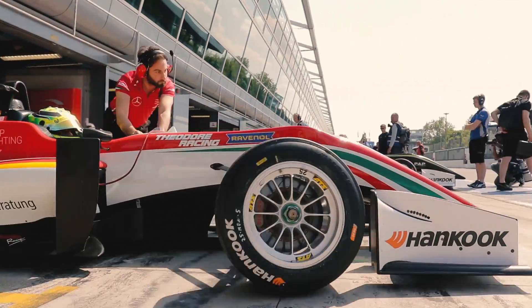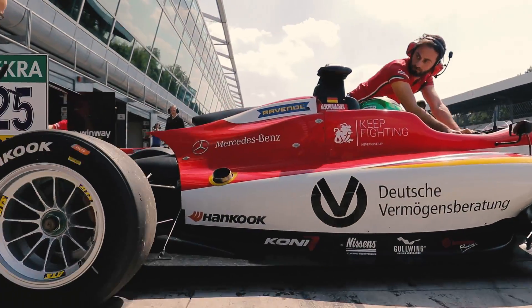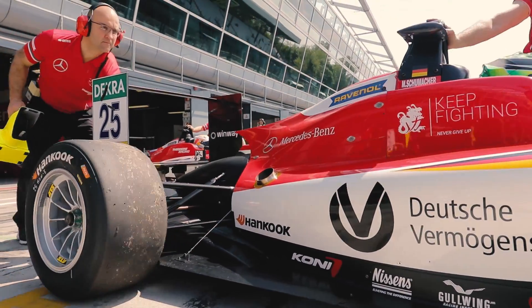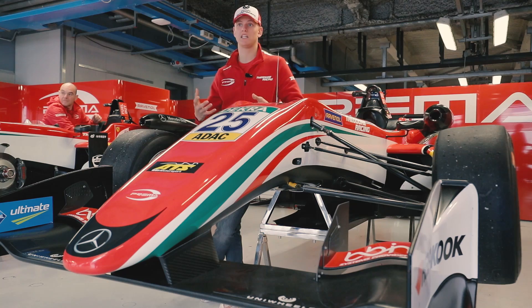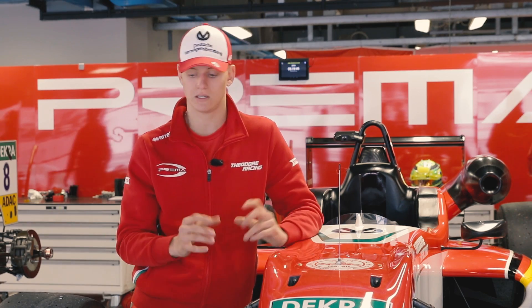We have Silverstone, Monza — tracks that are very high speed with long straights where we try to gain as much speed as possible. We'll go for low downforce settings, so basically small wings, to gain as much speed on the straights as possible.